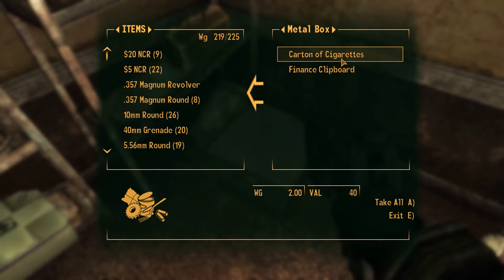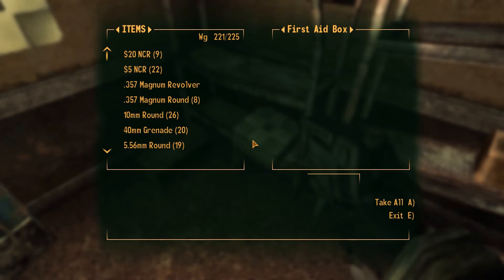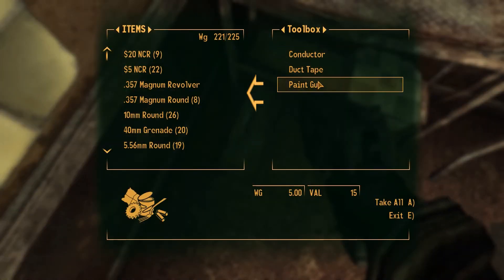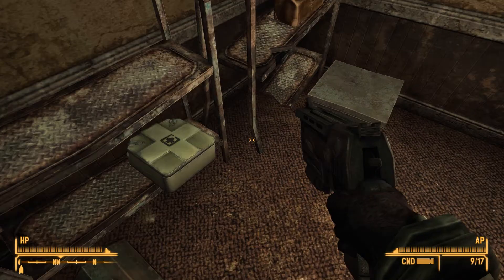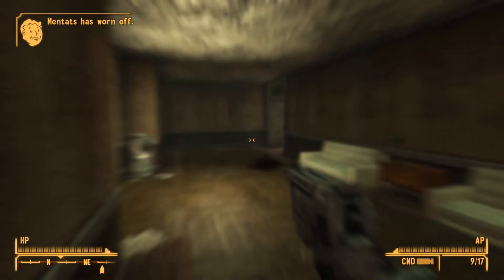A carton of cigarettes — we could probably sell those, but at two weight. Clipboard. Yeah, clipboard — not much. Sometimes looting isn't always the best solution, clearly. Conductor, duct tape, paint gun — oh wow, that could actually be kind of fun. We're starting to go into conservative mode. There we go.